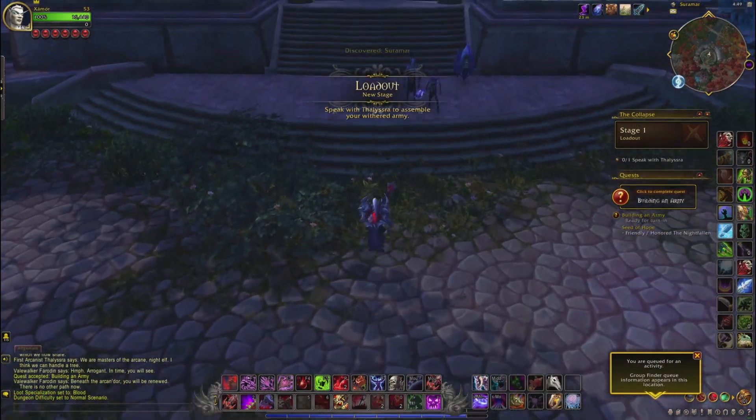After completing the scenario, you will get a big chest, in which you can find the item Twisted Anima of Souls. This is not a guaranteed drop, and it may take you more than one try to get it. Once you got lucky, use the item and you unlock the hidden artifact appearance.